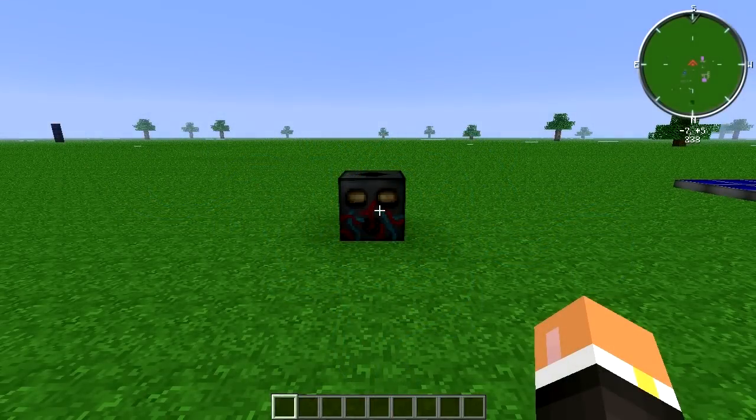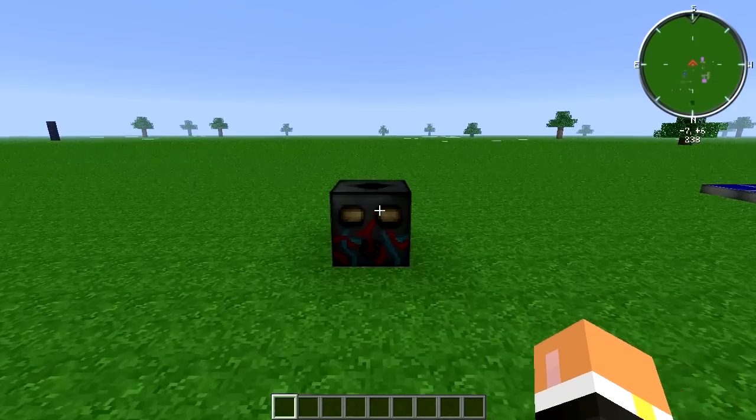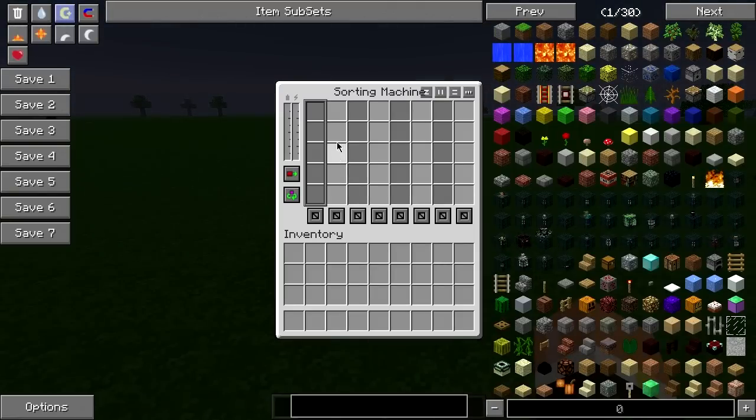Hey guys, how's it going? This is Ruby and this is episode 22 of my Feed the Beast Machine tutorial series. Today we're going to be taking a look at the Sorting Machine from RedPower. The Sorting Machine is a machine primarily used to make your storage system more robust and more automatic. Let's go ahead and go over the user interface and then we'll jump into some other things with it.